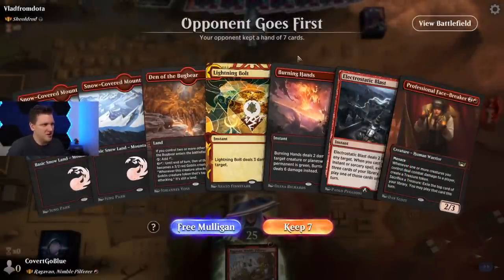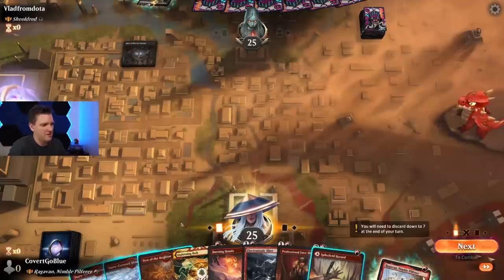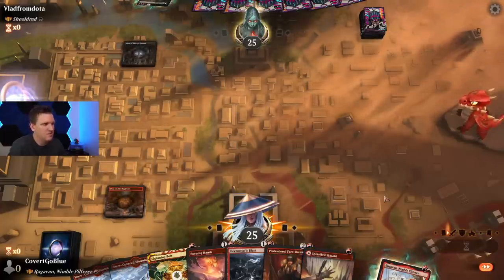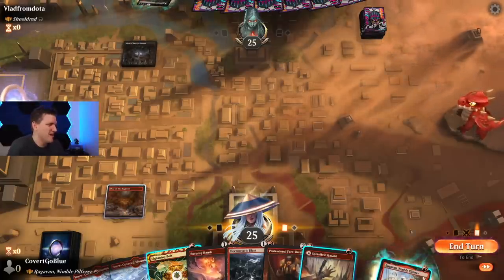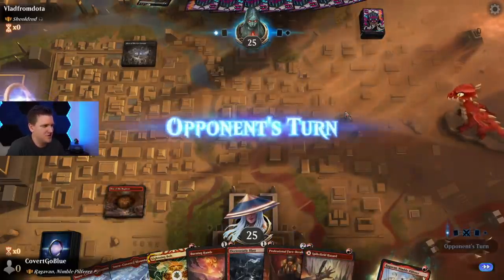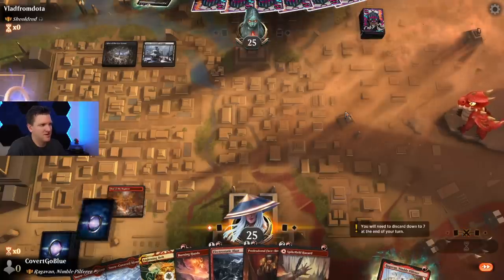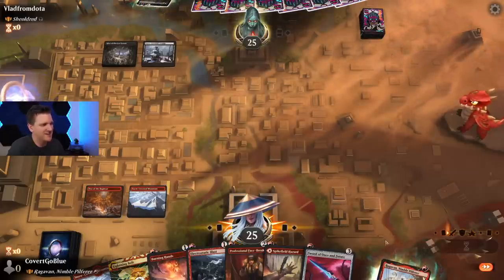We are up against Shieldred on the play. Burning Hands not looking great but we'll see — oh, we're not on the play, we're on the draw. That's some craziness. We've got something — feels like a bluff. I think I'll just say go, bolt whatever they play, and then dash Ragavan, just to be sure. We got a sword with protection from black, and it's an artifact deck, so I think we just pass here and play the sword next turn. My opponent has a problem with artifacts — black usually can't remove them at all.